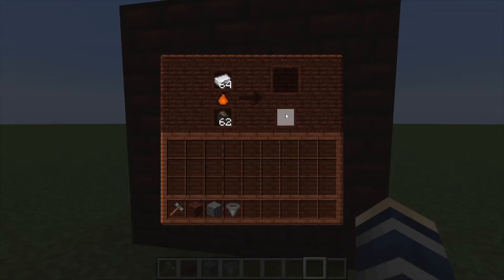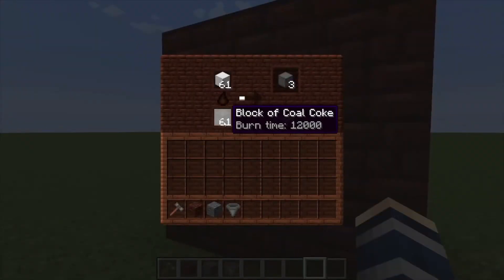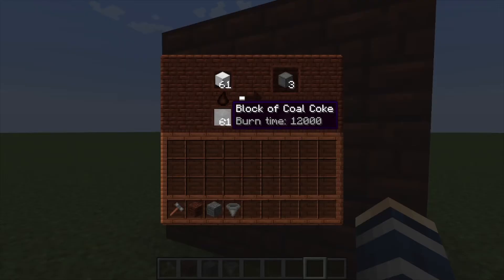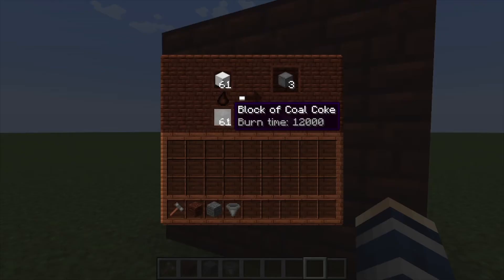It also gives you slag, which can be used in other things within the mod. It's far more efficient to use blocks — specifically blocks of coal — because a block of coal gives you enough burn time to produce 10 iron ingots.